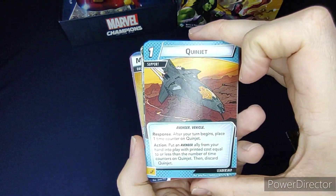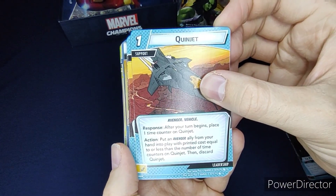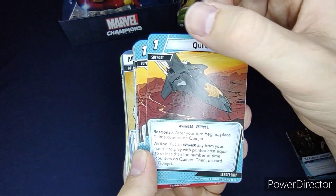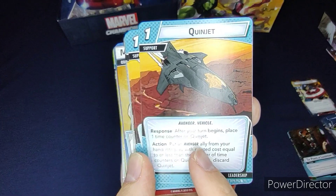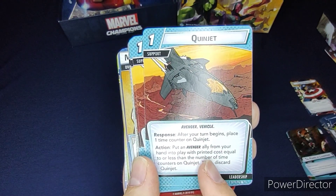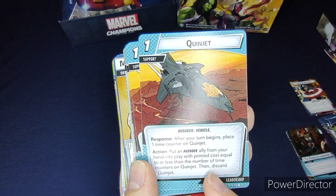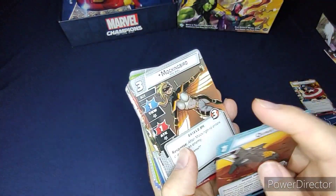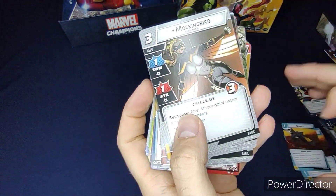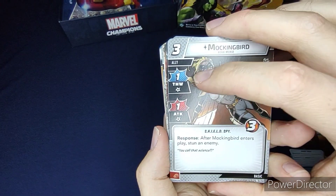One Quinjet: after your turn begins, place one time counter on Quinjet — costs one to put out. As an action, put an Avenger ally from your hand into play with printed cost equal to or less than the number of time counters on Quinjet, then discard Quinjet. Also Mockingbird from the core set — costs three, thwart of one, attack of one, three health.